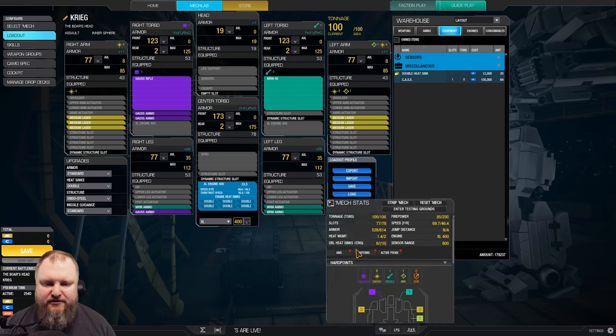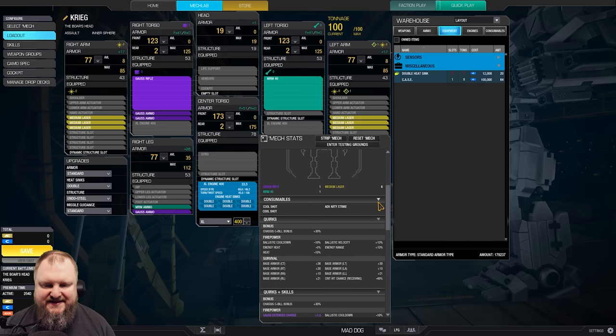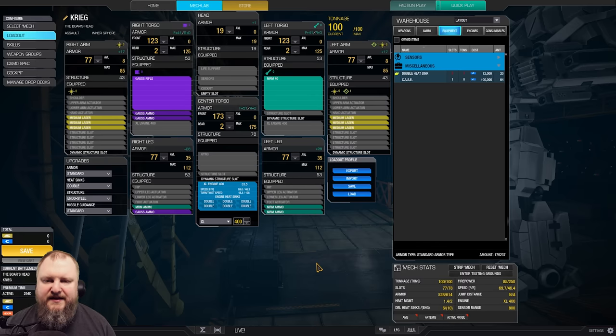If we look at the mech quirks, we get a little bit of ballistic cooldown, a little bit of velocity, a little bit of energy heat, a little bit of energy range, and 10% flat heat. That's the reason why we're not taking the specific nodes for cooling, because we only have an MRM40 and 6 medium lasers, and the XL400 with the 6 internal double heat sinks should have an easy job cleaning away this heat.